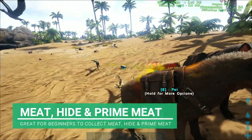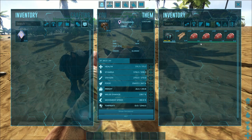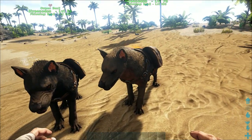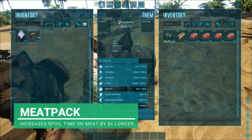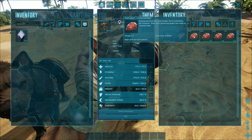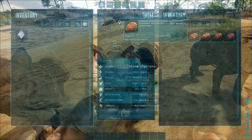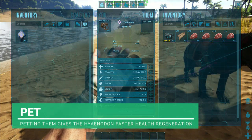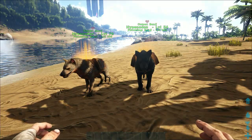These guys are amazing when it comes to collecting meat and hide. These are like early refrigerators - without the meat pack on, the meat spoils in 39 minutes. If we put this meat pack on it makes it last an extra good hour or so. That's great for starter players because you won't feel in a rush to get a refrigerator. When you pet these guys they glow, which allows them to heal a lot quicker and regenerate their health.